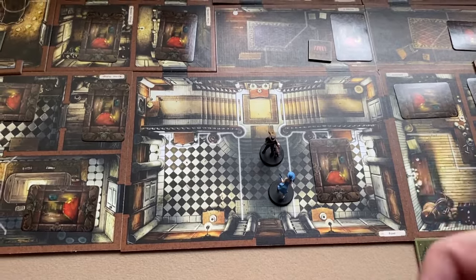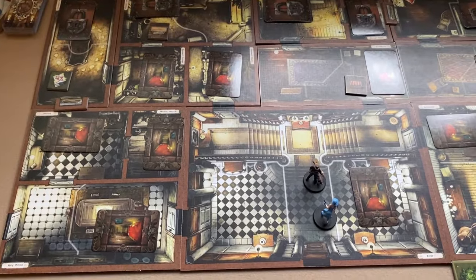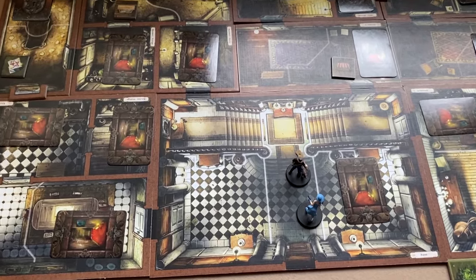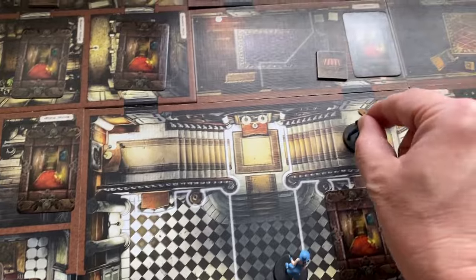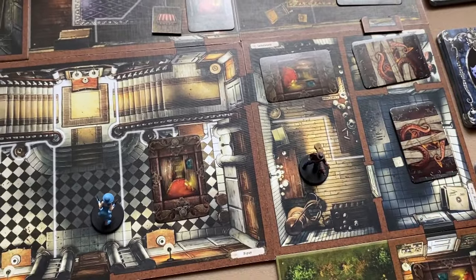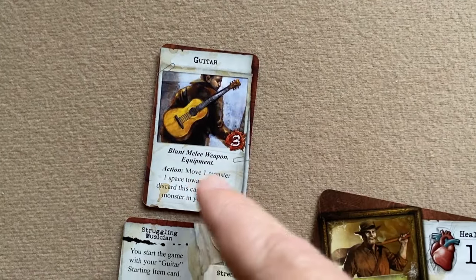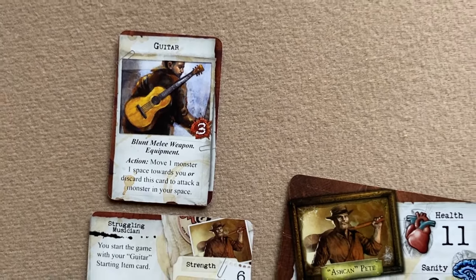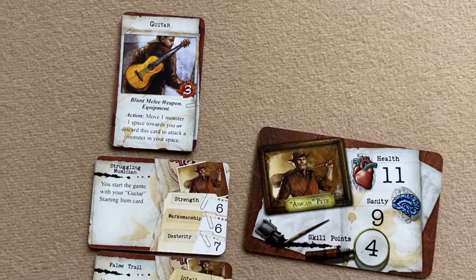On an investigator's turn, one possible action is the run action, which lets them move one extra adjacent space beyond their two movement steps. An investigator may also use a card ability that says 'action' on it — such as moving a monster one space toward you, or discarding the card to attack a monster. If a card says 'action,' the player can use that as their one action for the turn.